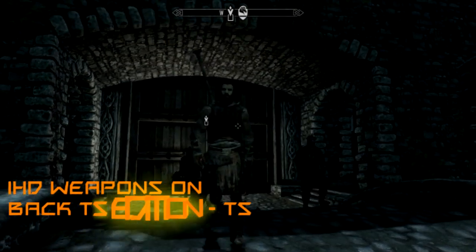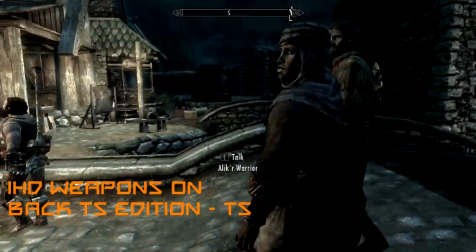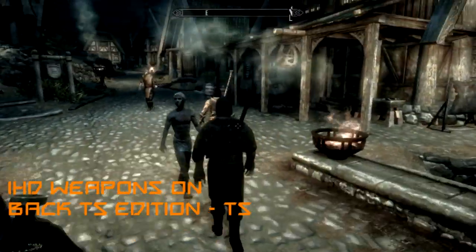The next mod is One-Handed Weapons on Your Back, T.S. edition. What this mod does is exactly what it implies - it makes one-handed weapons go on your back.